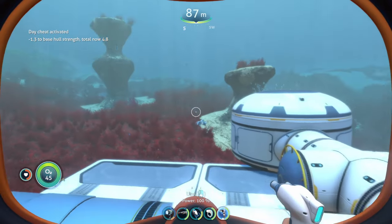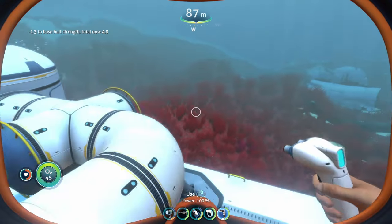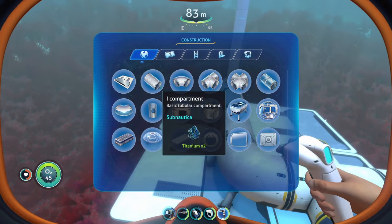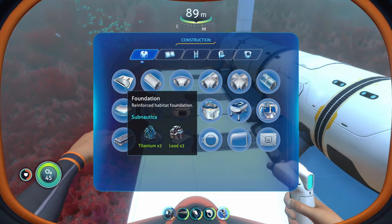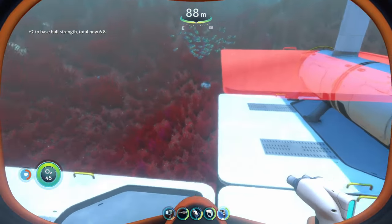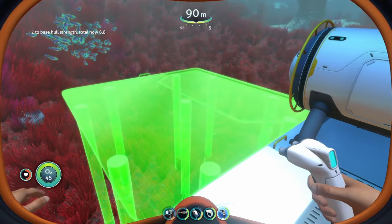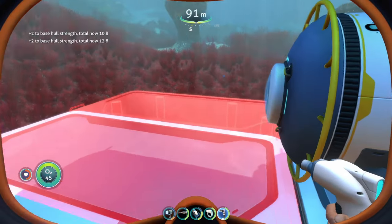To build your base, just make sure you have your Habitat Builder at the very start of the game. Once you have it, gather some resources and then you can build the compartments. Do watch out for the integrity of your base — if it gets too low and goes into the negative numbers, your base will start to flood. So just keep that in mind.